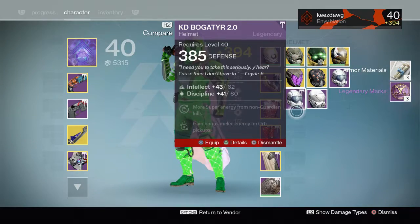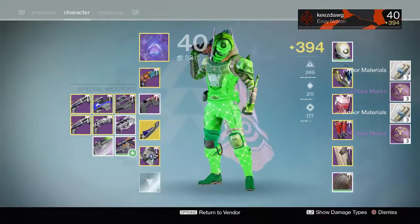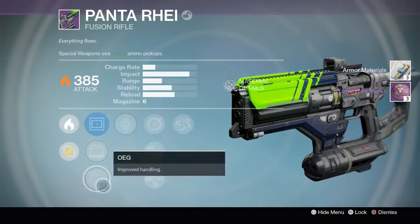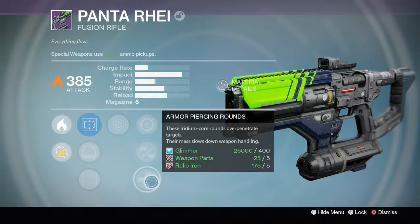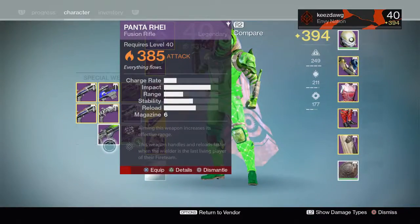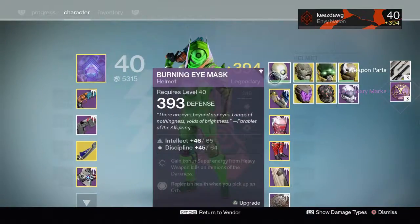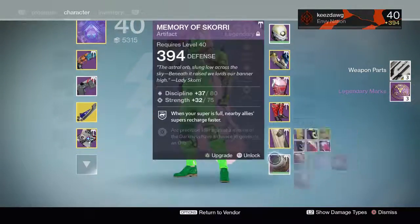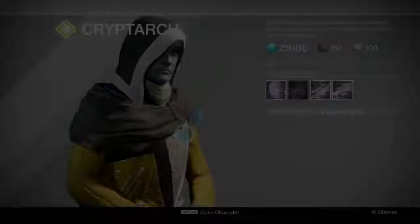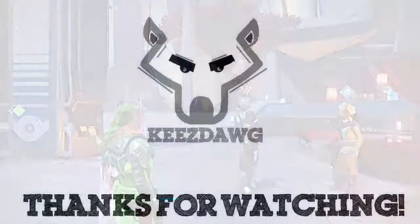I'm probably going to keep that first one, I'll trash the second two. So all in all, not a lot of great loot - nothing dropped super high. The Panta Ray - let's take a look at that. Yeah, nothing. I'm not a huge Panta Ray fan. I know it's pretty popular in the Crucible, but it's just not my type of weapon. Well guys, there you go - a lot of it turned into legendary marks unfortunately. I did get a nice pair of boots, a nice helmet, and some infusion fodder for my other gear. That's it for the video - leave a like, hit subscribe, and we'll see you in the Destiny universe.